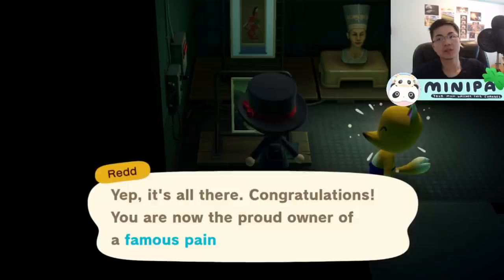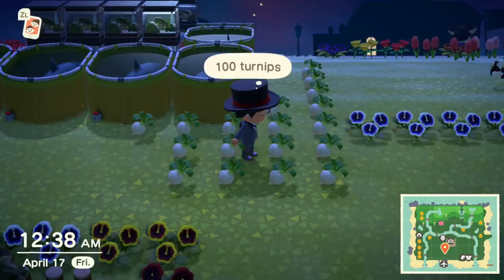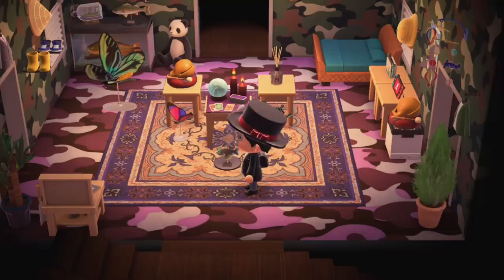My main focus today is art farming, or farming paintings and statues from Redd. This method yields a much higher profit when compared to Gulliver farming and is actually comparable to turnip looping. Turnip looping is buying turnips when Daisy Mae is at your island and finding a friend with a high turnip price and continuously selling to them. However, art farming does not require a friend or anyone else to have a high turnip price — it can be farmed at any given time. However, this method will require time traveling.